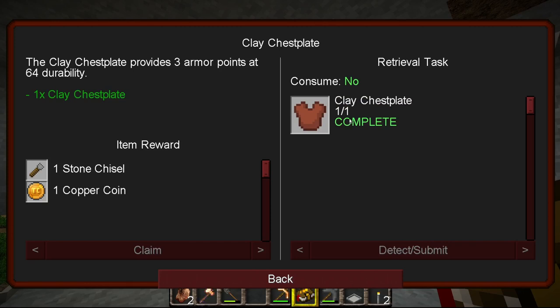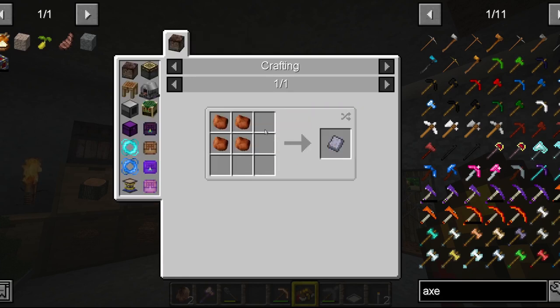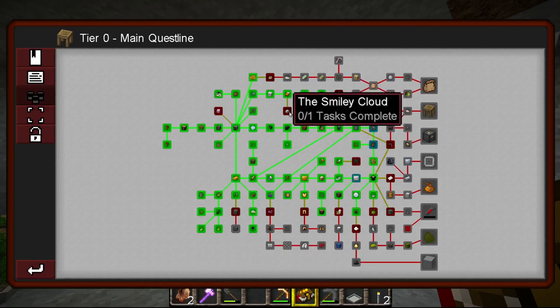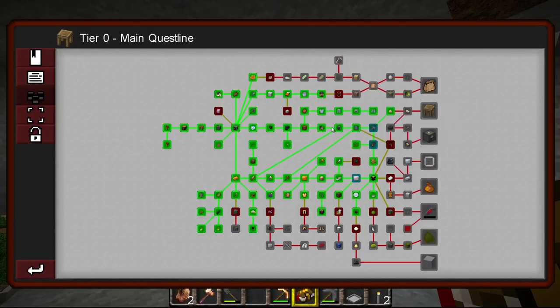Eventually we started to get on to slightly harder ones. Making a clay chestplate is not that difficult, but it requires you to go off and find some clay and fire it. You make a clay plate from unfired clay plates in a furnace, and you make an unfired clay plate by putting four pieces of clay together. Clay was surprisingly difficult to find. Over here we're making silicon — you need a handsaw to cut it. So you've got to do the handsaw quest before you can go on and make the silicon.